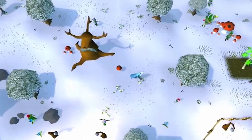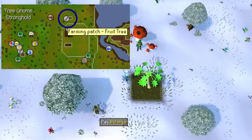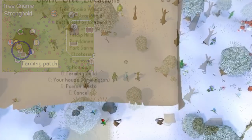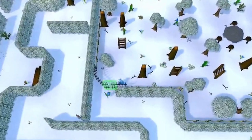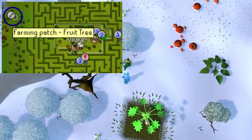Starting my run from the Grand Exchange, I like to first run over to the Spirit Tree and head to the Gnome Stronghold. To the east of the Spirit Tree is a Fruit Tree Patch where we'll plant our Sapling, and then head southwest to the Regular Tree Patch. After planting this tree, I head back to the Spirit Tree and teleport to the Tree Gnome Village. Leave through the gate to the west and right-click follow Elkoy out of the maze, then to your southwest you'll have your next Fruit Tree Patch.